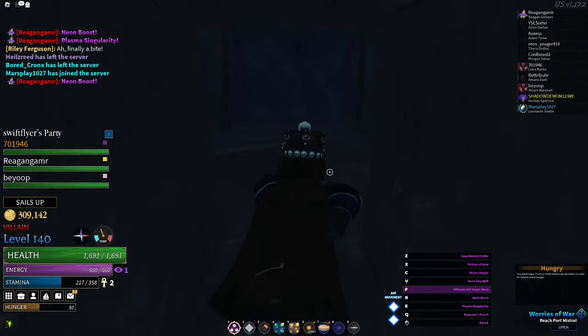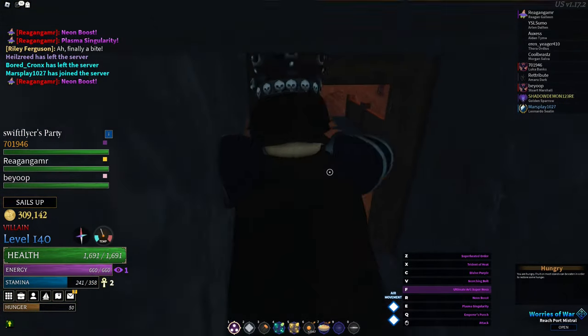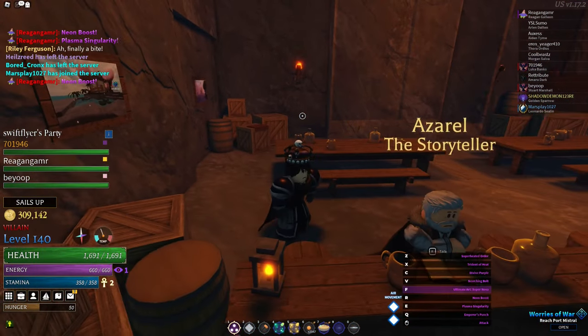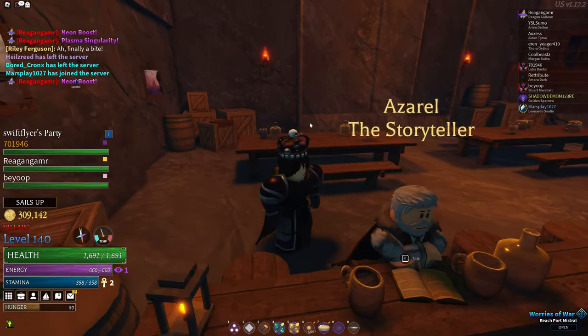The second secret on Blackreach Island is an old man you can find in a tavern. He is a storyteller and tells you a story — you can pause the video to read the dialogue if you want.